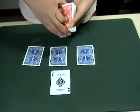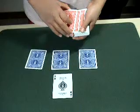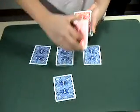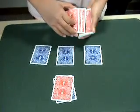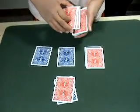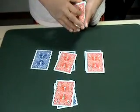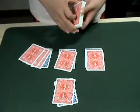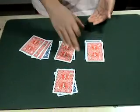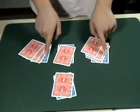And on top of each ace, I'm going to take 3 cards and put them on top of the ace. Take 1, 2, 3 cards and set them down on top of the first ace. 1, 2, 3 cards and set them on top of the second ace. 1, 2, 3 cards and set them on top of the last ace. Now, I'm not going to use the rest of the pack, so I'll put them aside. As you can see, all 4 aces had a blue back.